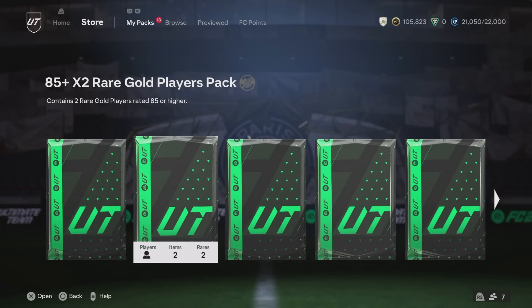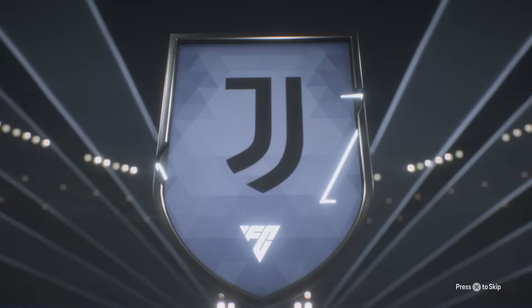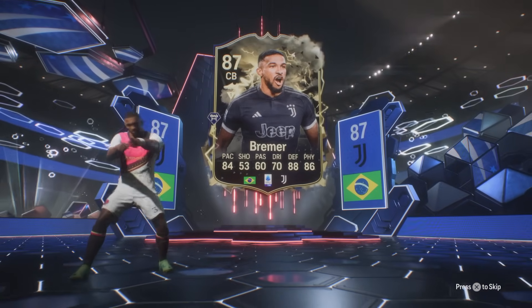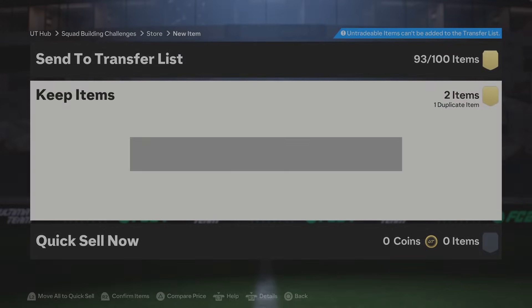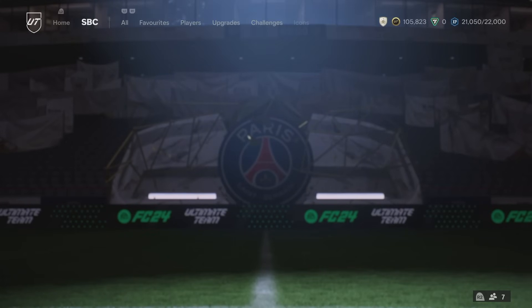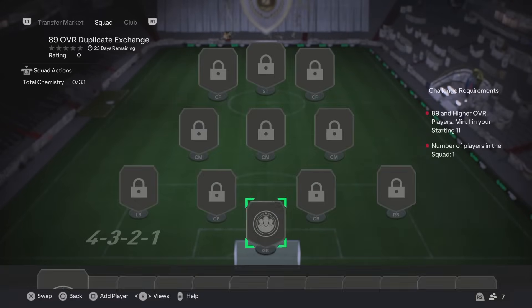We've got an 85x2 rare gold player pack. Let me know what you guys are getting in your daily play rewards. It is a double walkout - Bremer to start and then it's a Path to Glory. Who's the Path to Glory going to be? Sanchez - that's definitely a dupe, but 93 rated is not bad at all. Especially if you're working towards any player SBC right now - those 93 rated cards are going to come in very handy. I'll throw it into a 51-player pack.